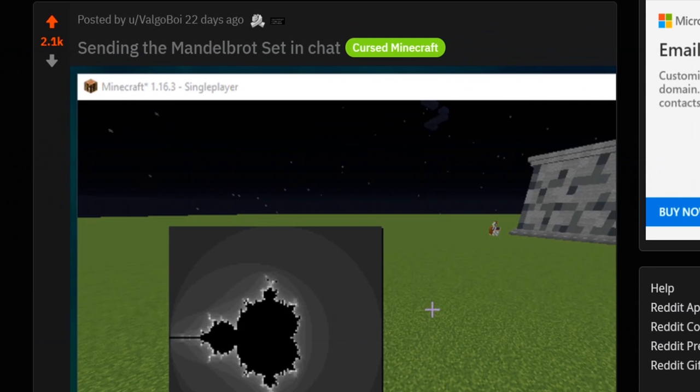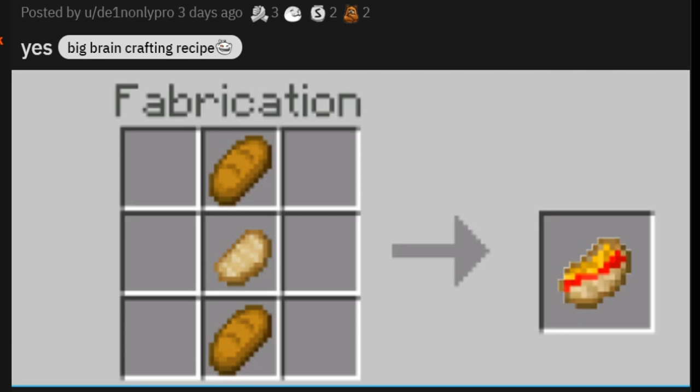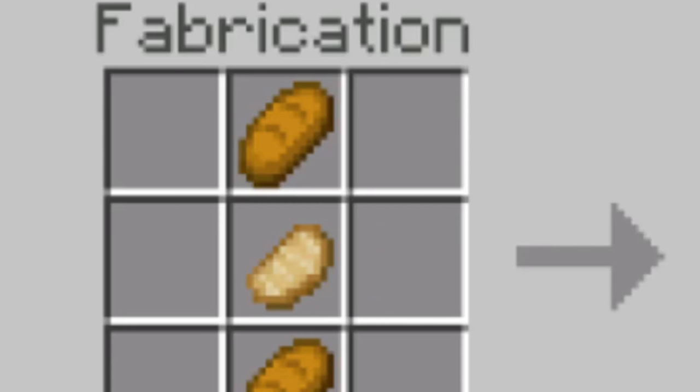Sending the Mandelbrot set in chat. How did you do this? I want to be able to do this. Fabrication — it's not even crafting anymore at this point.